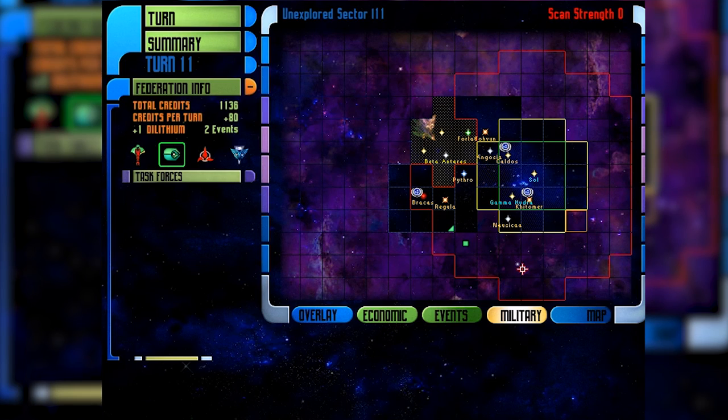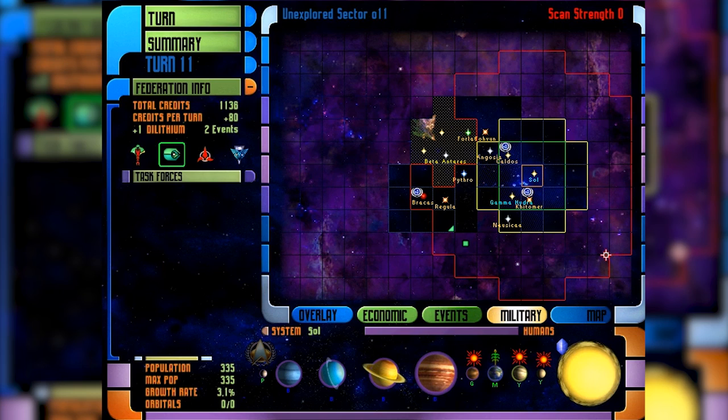You get to play as any of the species you want: Ferengi, Romulans — any on the major list. Let me bring up the Sol Sector for a final look. There's the Sol Sector — and I live on one of those planets, though I can't always remember which one with all the travelling. This has been Star Trek Birth of the Federation, a game I absolutely adore. Let me know if you want to see any more, and if you liked the video give it a thumbs up. Thanks for watching and I'll see you next time.